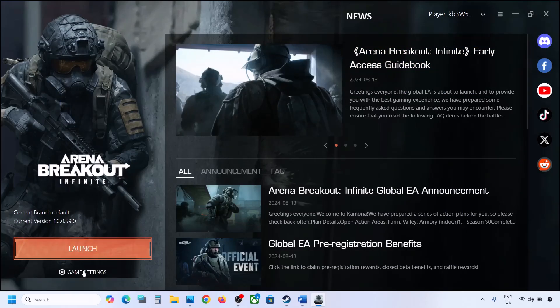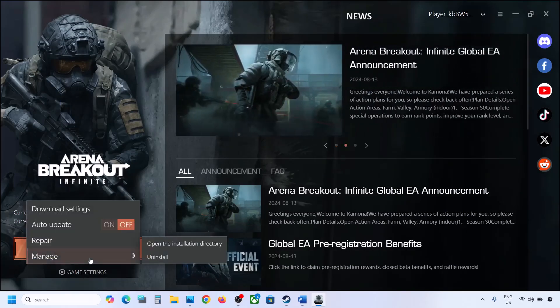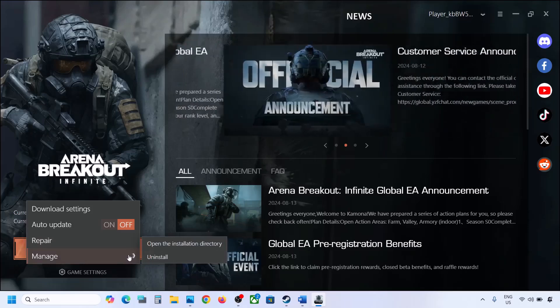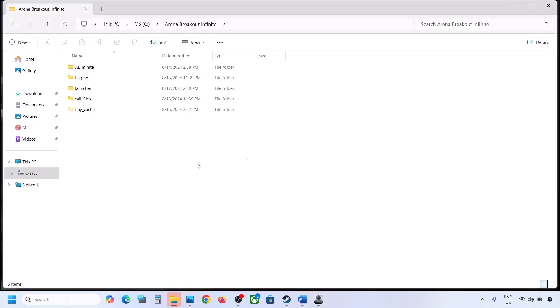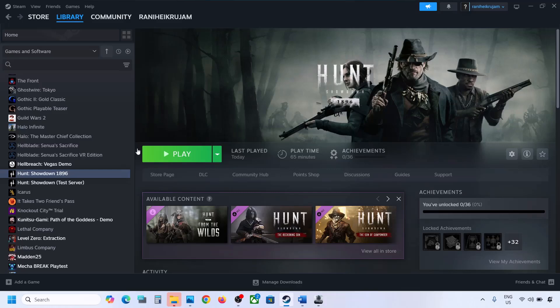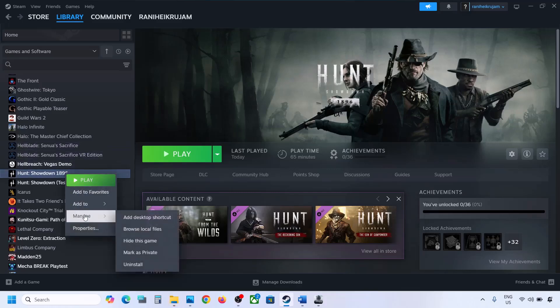Go to the launcher, click on Game Settings, select Manage, and then click on Open Installation Directory, which will take you to the game installation folder. If you have the game on Steam, right-click on the game, select Manage, and then click Browse Local Files.